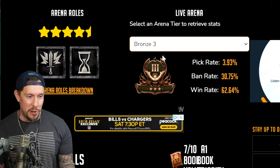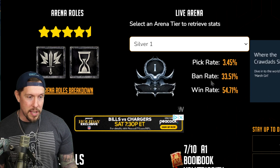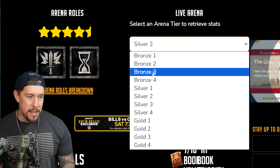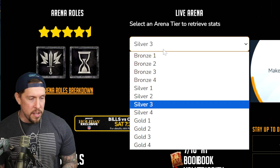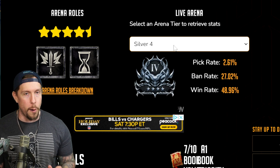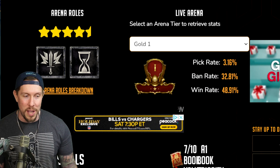61% in Bronze 2, 62% in Silver. I think anything around 53% and higher win rates are usable. But when you get to Silver 4, that's when you're going to run into a lot more Polymorph. When you get to Gold 1, even more Polymorph and a lot more Stoneskin.